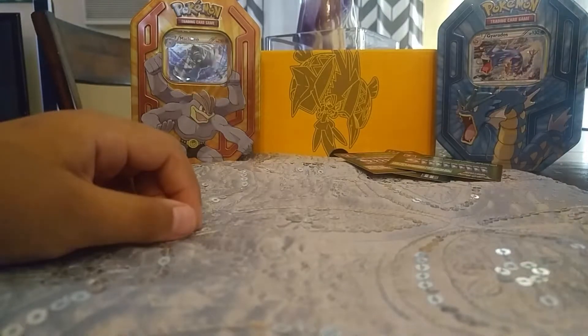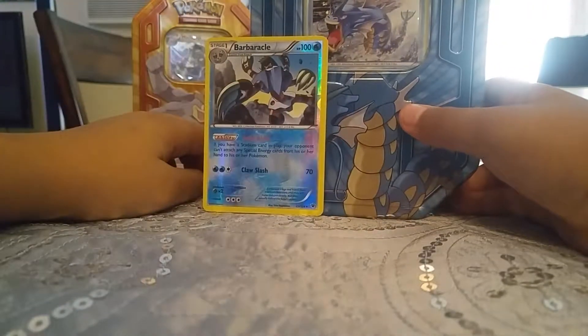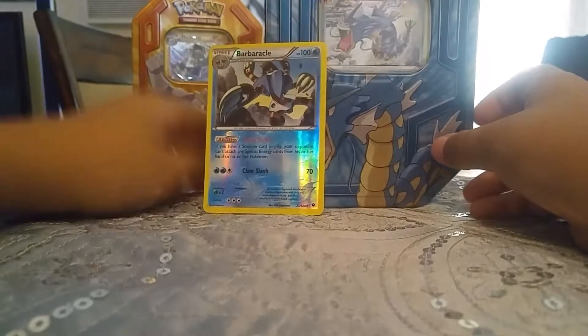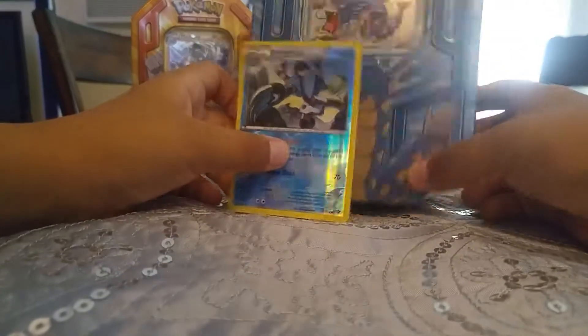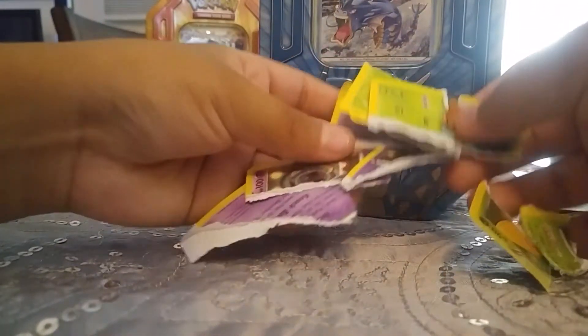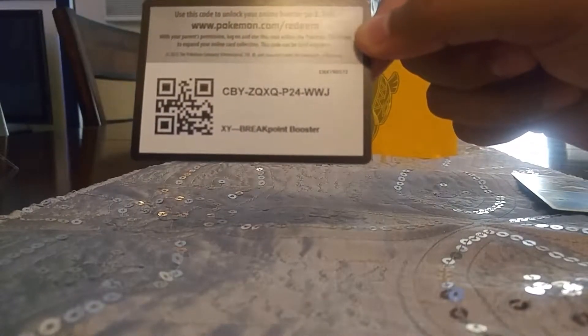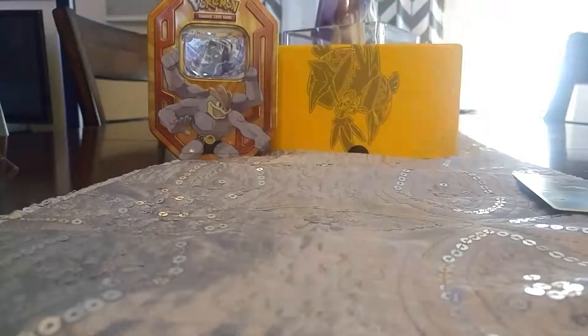So out of that tin, all we got was the Gyarados holo and this Reverse Rare Barbarical. This was probably our worst video by far — we got absolutely nothing. You guys can have these packs: the Fates Collide, another Fates Collide, and the Breakpoint. Hopefully you guys get something. I thought we were going to get at least one BREAK and we didn't get anything. Just warning: when you buy Pokemon cards, just know you could easily be ripped off. Keep that in mind.